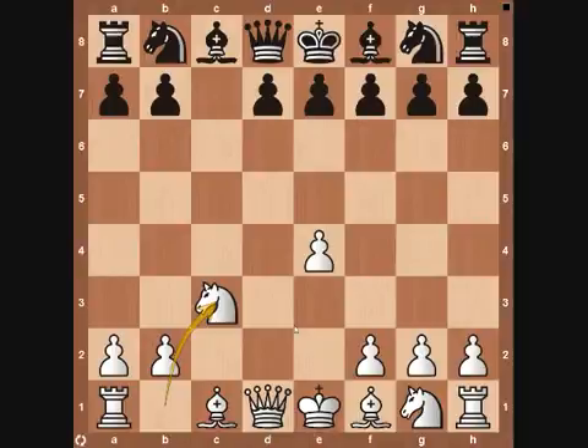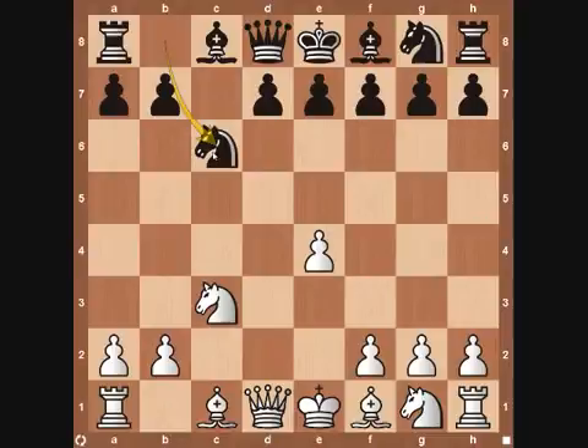I'm going to go over two of the main lines that you may see in the Smith-Morra Gambit, and then a few other variations for if you're feeling very aggressive. From here, you may see knight to C6 from black — a simple development move. From here, we're going to bring our knight to F3. Then the pawn comes to D6 and white brings his bishop to C4. Remember, we want to develop our light-squared bishop, castle kingside, and attack the F7 pawn.